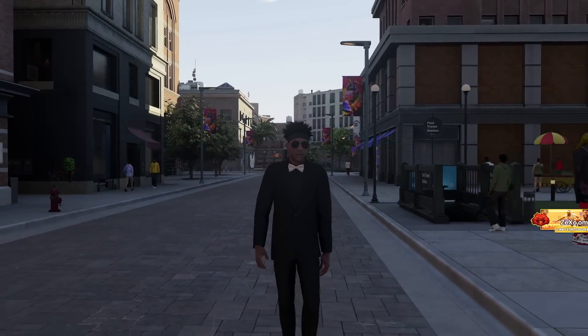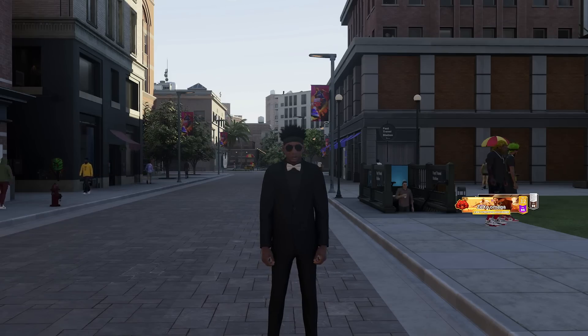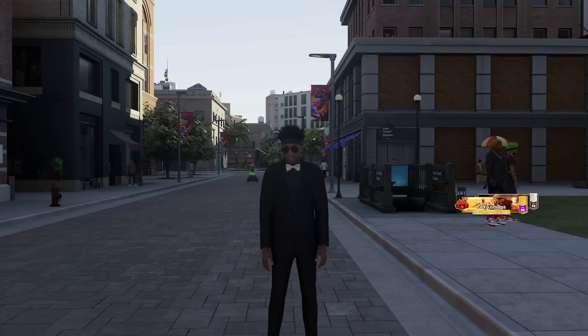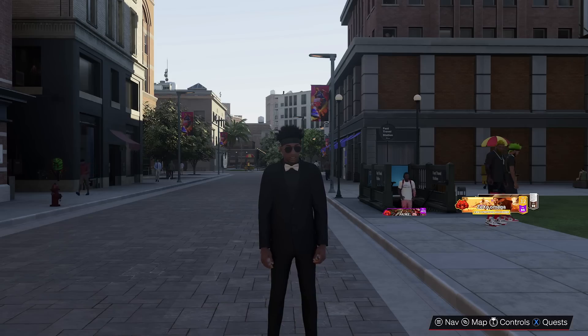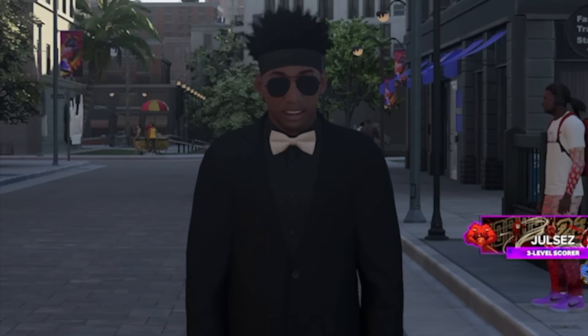That is pretty much it — that is my 6'8 Demigod build, two variations: one with gold limitless range and one with silver but more defense. Let me know in the comments which variation you're rocking with, or if you're going to stick with the 6'9. I have a 6'1 build dropping tomorrow that is a strictly threes and Pro-Am build, also with two variations. If you're interested, make sure to drop a sub with notifications on. Thank y'all so much for watching. Keep grinding.